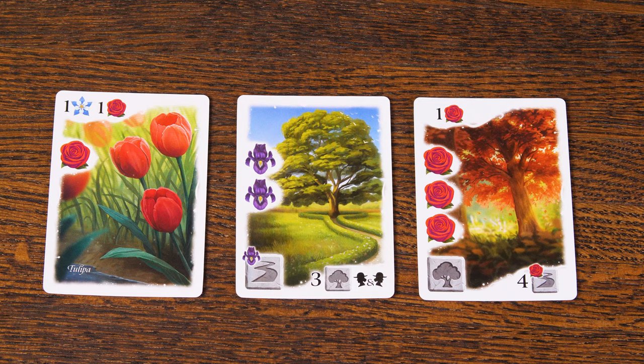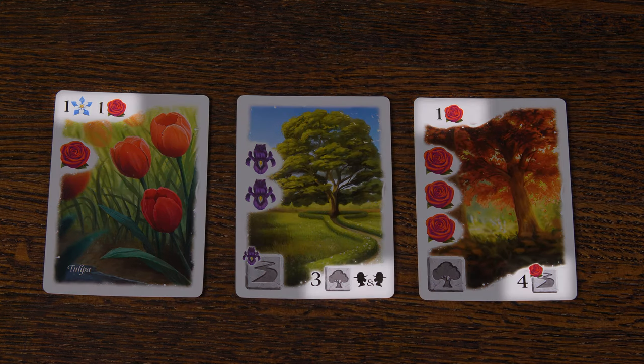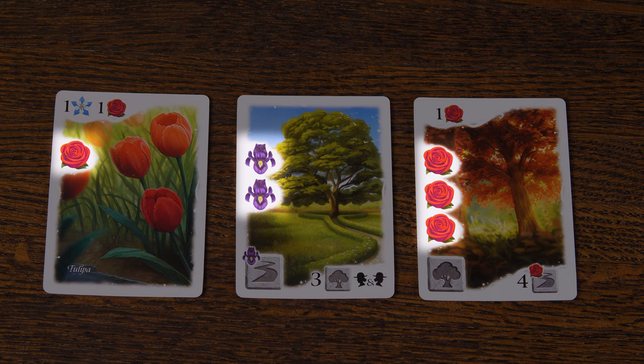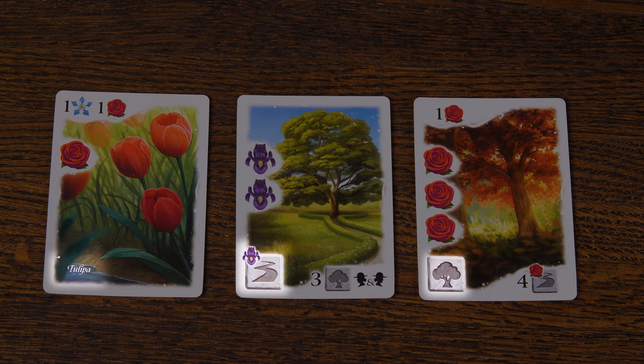So now let's talk about the anatomy of a card, that way you can understand how to maximize your points. If a card contains a scoring ability, it will be in the upper left, which will score at the end of the round, or in the bottom right, which will score at the end of the game. The symbols on the left edge of the card are plant symbols, and in the bottom left will be a stone symbol or a plant name. Each game comes with a few reference cards, which will help you remember what each of the symbols mean when scoring your cards.